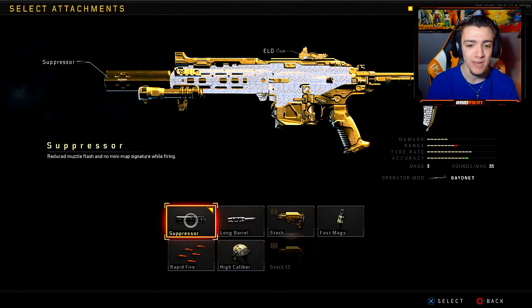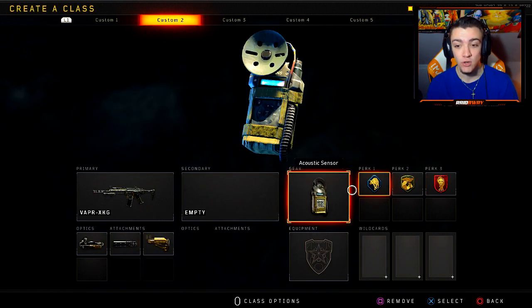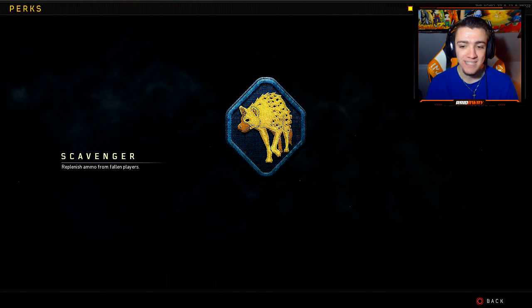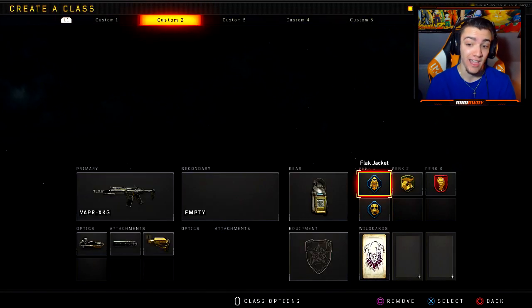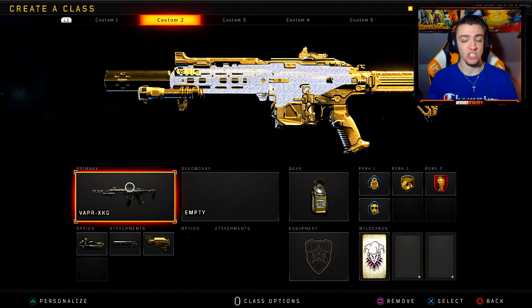If you guys don't find the need for Scavenger, you can run Flak Jacket or Tactical Mask — maybe if you're getting hit by a lot of flashbangs. You can also remove Rapid Fire since it's a little risky on this class setup; the gun doesn't have too many bullets in the magazine. So maybe just run Suppressor and Stock, and then you have another slot to run Scavenger with Tactical Mask or Flak Jacket. You can definitely customize these class setups however you want for your play style — this is just what I would run personally.